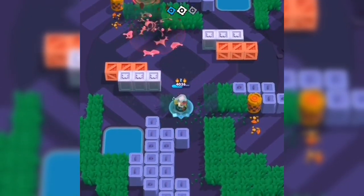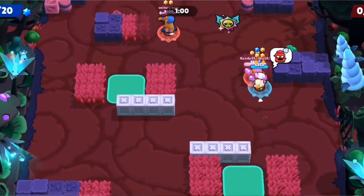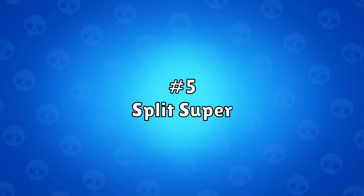A scan super is when you're shooting to check the bushes looking for enemies, and the second you realize you hit one, you super towards them. The main thing is that every time you fire your attack, your finger needs to switch from the attack button to the super button instantly, so you're ready to fire the super in case you hit someone in a bush.